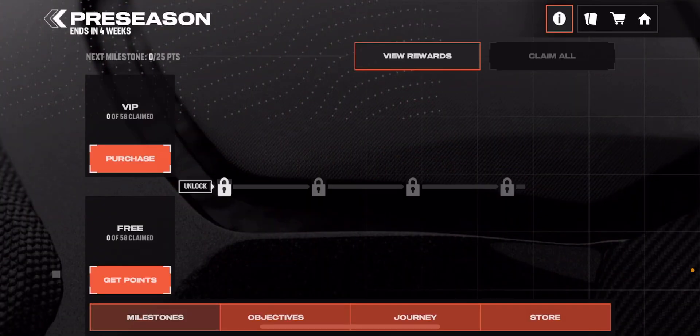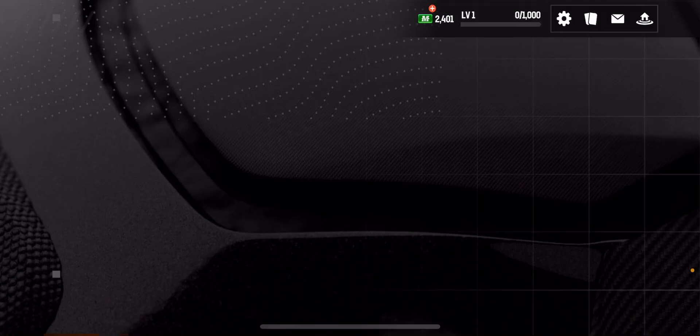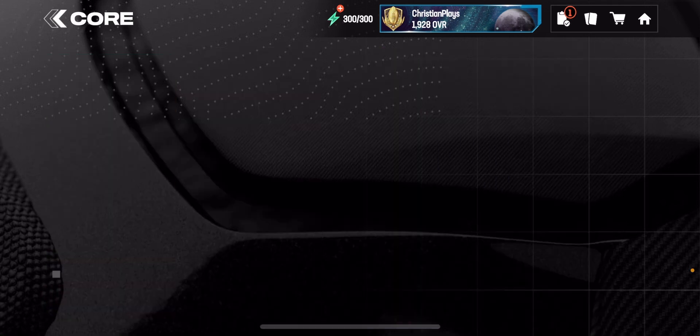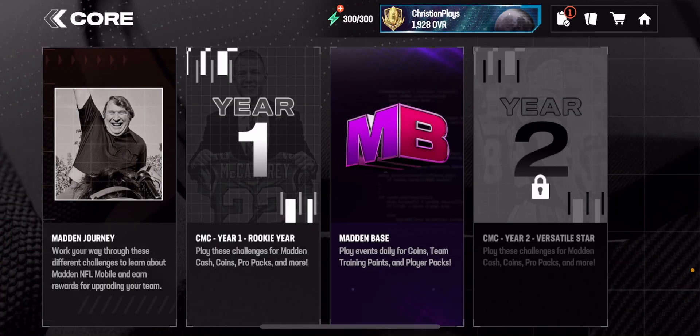Journey is found under Core - so go to Core, then Madden Journey. There's a preseason option but that's just for a past journey. You want the regular Madden Journey under Core. You play through those - they have the conferences, divisions, and stuff like that - and you need to complete 15 of them.